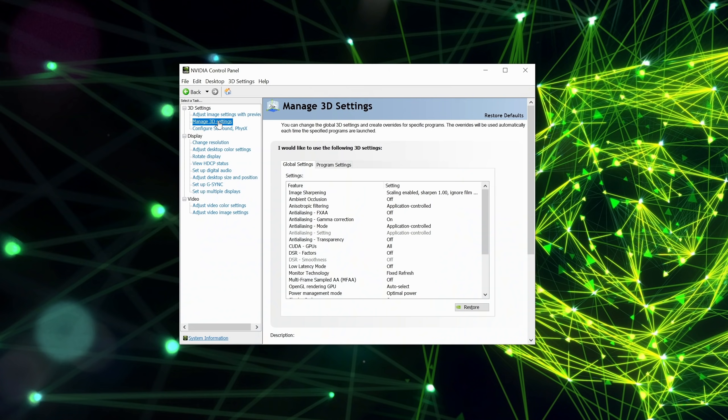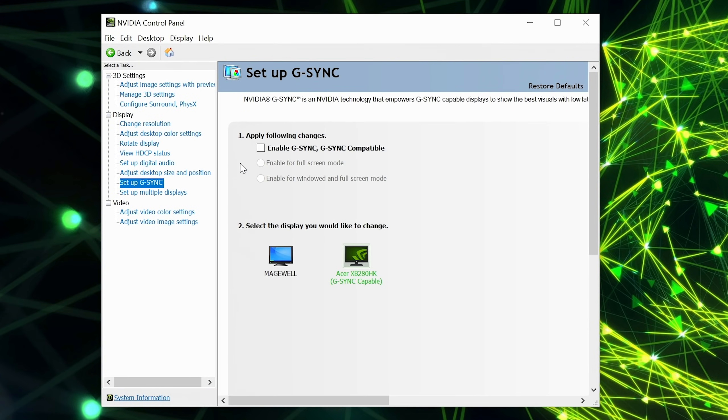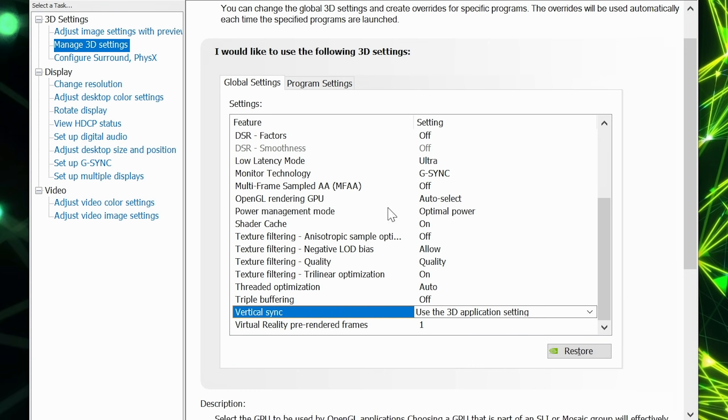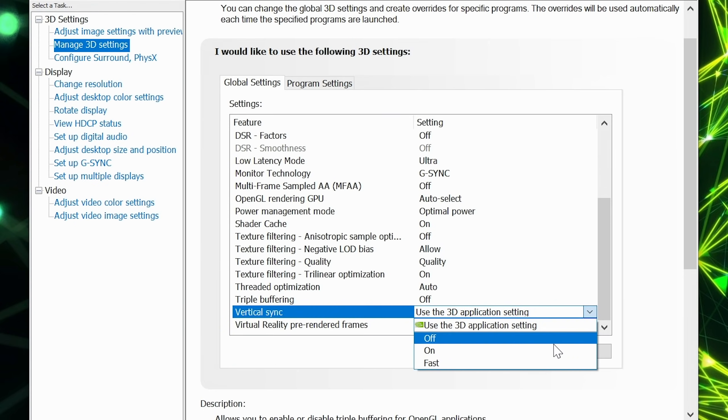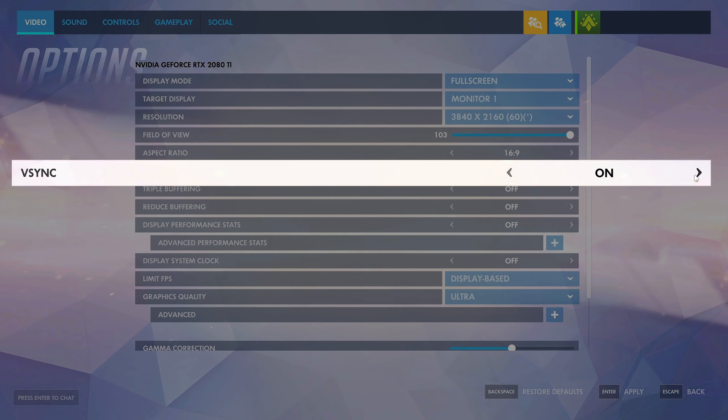To enable this feature, turn on NULL in the Nvidia control panel by going to Manage 3D Settings, scroll down to Low Latency Mode, and set the mode to Ultra. Next, enable G-Sync under Setup G-Sync in the control panel, and then enable V-Sync in Manage 3D Settings or turn on V-Sync in your game settings.